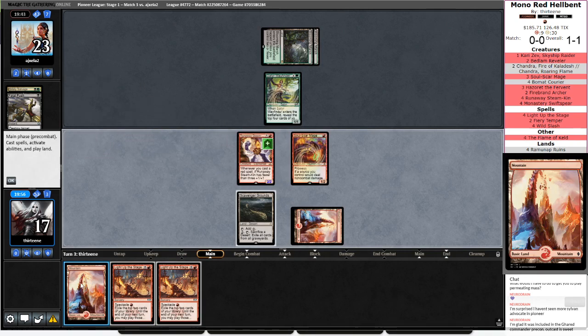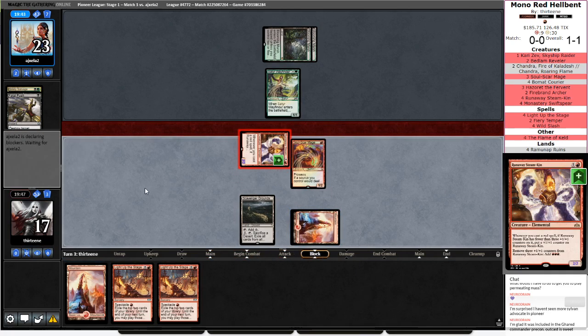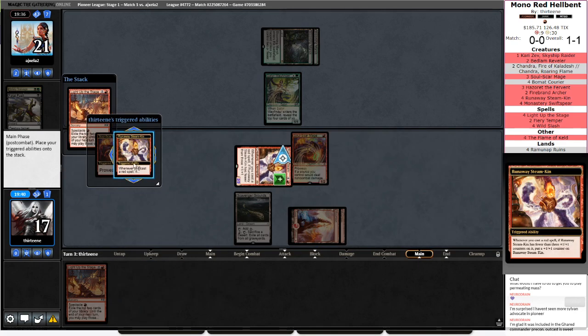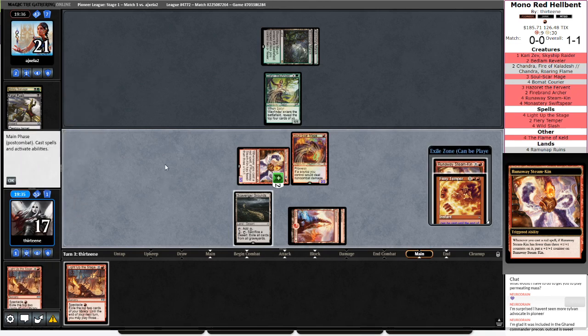If I make my land drop here, then they're going to be more inclined to think this is a Light Up Stage looking for land drops. But they don't know I have red. So let's just go ahead and attack in — we'll act like that's all we're doing for the turn. I think by not playing that land, we were able to get them to not block here. The only thing I cast this turn is Bowmat Courier, but that's probably fine.